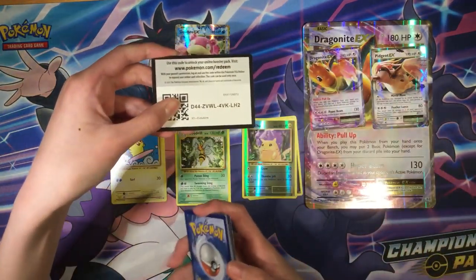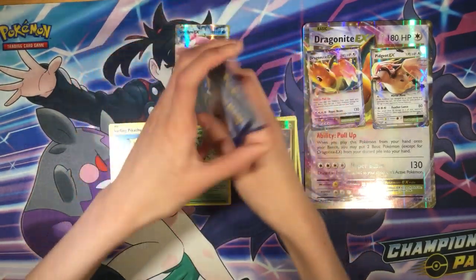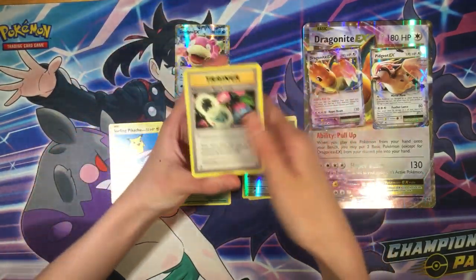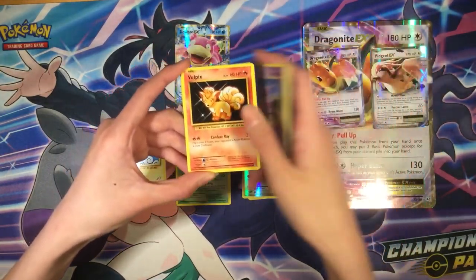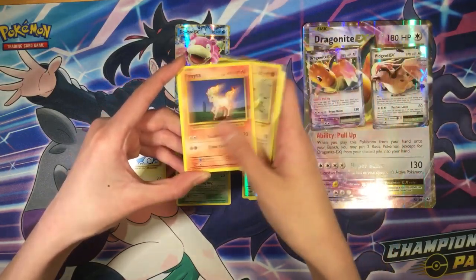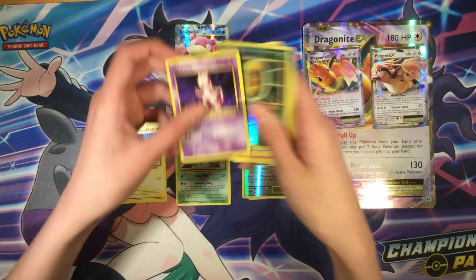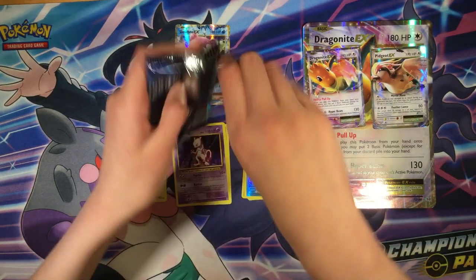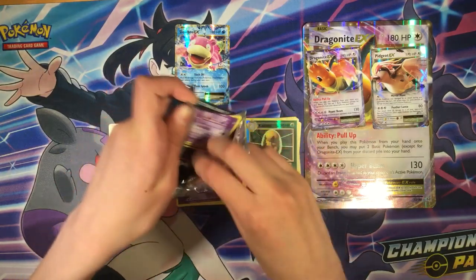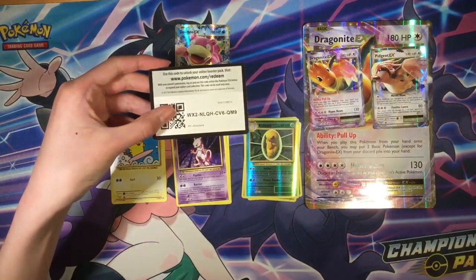Pack three: Venusaur, Metapod, Charizard, Nidoran, Vulpix, Ponyta, Magnemite, Kakuna, and Mewtwo — regular rare. Then pack four: Pokedex, Haunter, Gastly, Caterpie, Drowsy, Magikarp, Electabuzz, Metapod, and Mewtwo regular again.